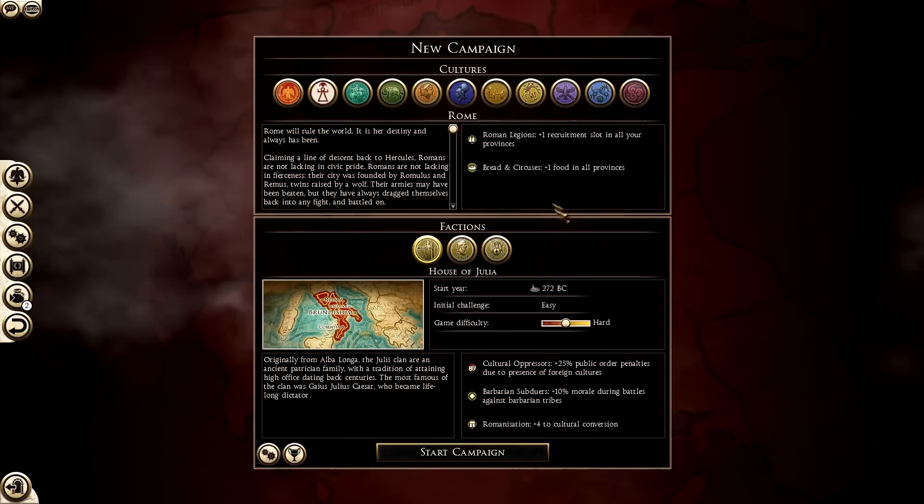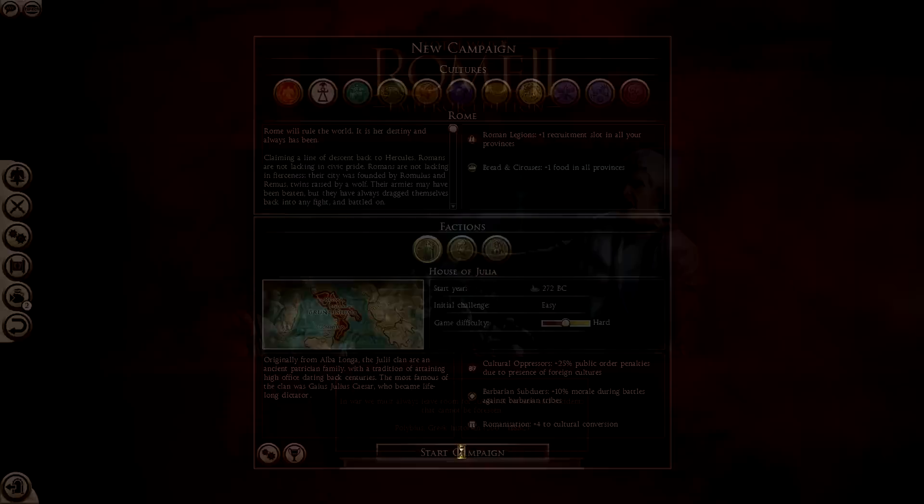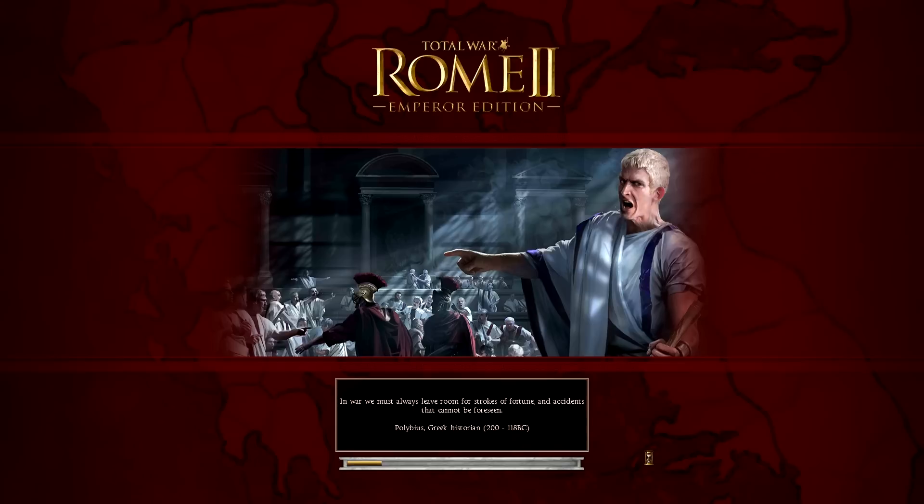That's the basic overview screen at the start of every single campaign. We're going to jump straight in and click the start button. The game will load up and this gives me a chance on the loading screen to tell you a little bit about myself. My name is Dragonheart the Prince of Wales - I'm a YouTuber and I've been doing Total War YouTube for about two years now.